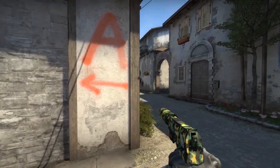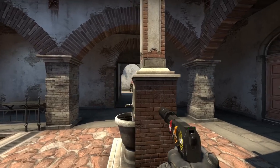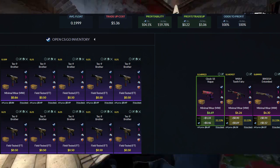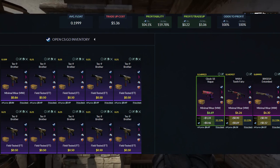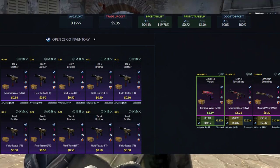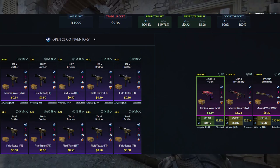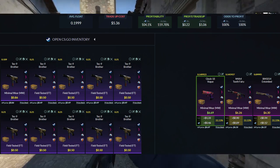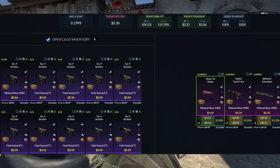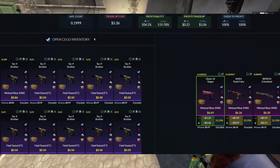We're starting off with a trade-up that has been modified — you might have seen it in the past. We're heading over to the Fracture collection, and instead of 10 field tested skins at a float of 0.2 — because 0.2 is a little bit hard — we're going to be going 9 skins at 0.21 and then throwing one minimal wear skin in there. It's still a no-risk trade-up when we look at our outcomes, but you're really not going to be making any profit unless you hit the Vogue. Whereas if you go for 10 field tested skins you're going to be adding on another 35-ish cents no matter what.